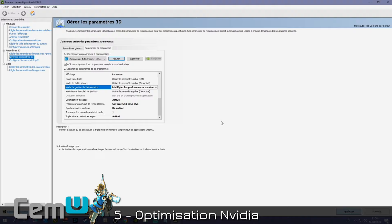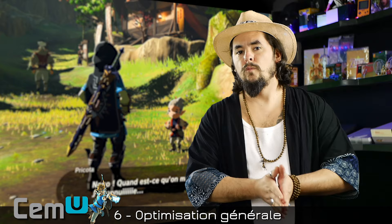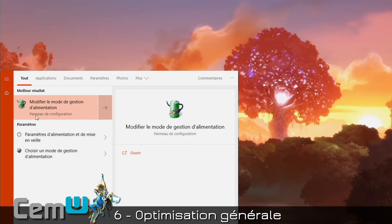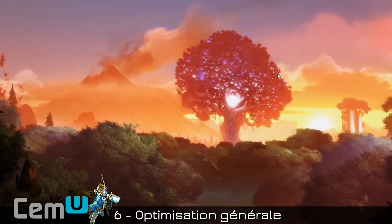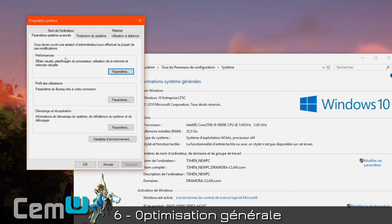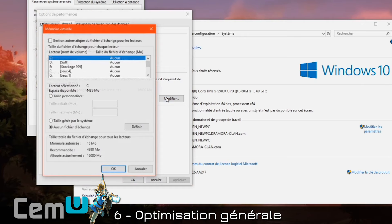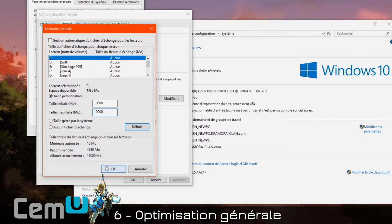Now let's see how to improve things for users with mid-range PCs, generally with 4 to 8GB of RAM — though keep in mind there's no magic, emulating this console properly still requires a decent PC. On Windows 10, search 'power' in the search bar, click 'Change power plan', go back one step to Power Options, and check 'High Performance'. Then right-click on This PC > Properties > Advanced System Settings > Settings > Advanced tab > Change (bottom right). Uncheck automatic management, set Custom Size — for example 10,000 MB initial and maximum — click Set, choose the partition, and click OK. This creates a page file that helps if you don't have much memory.